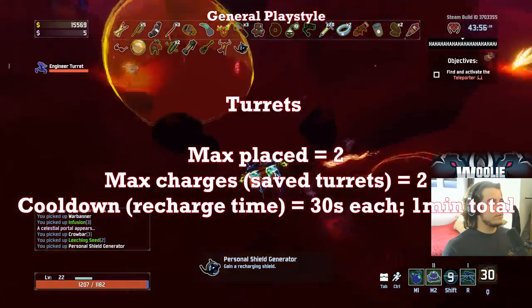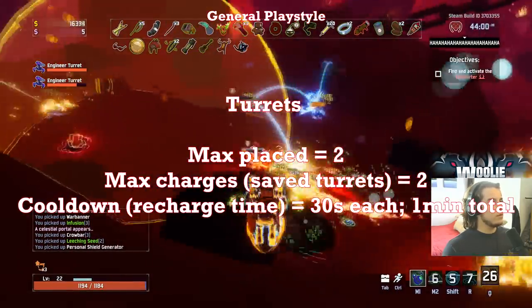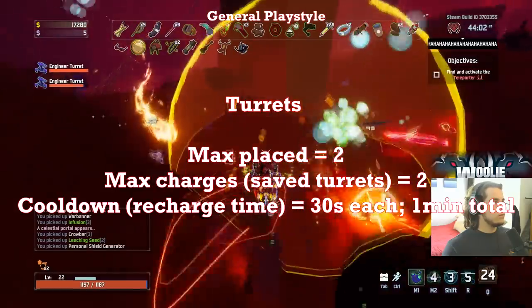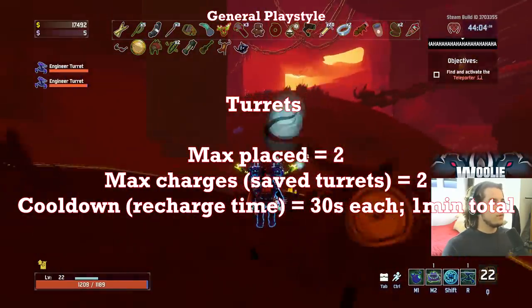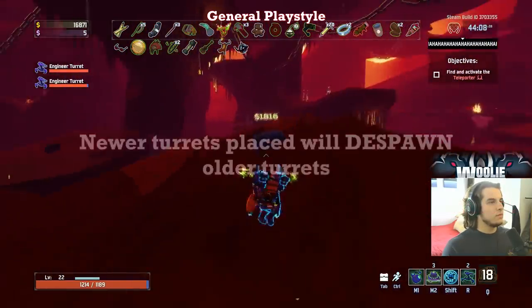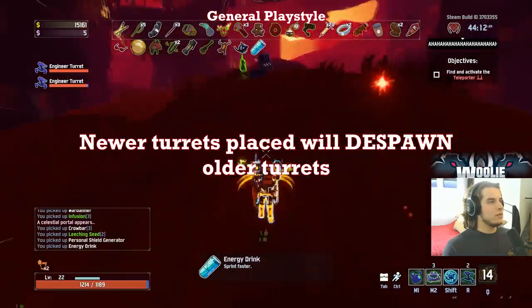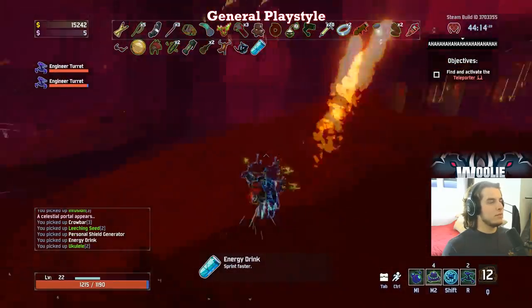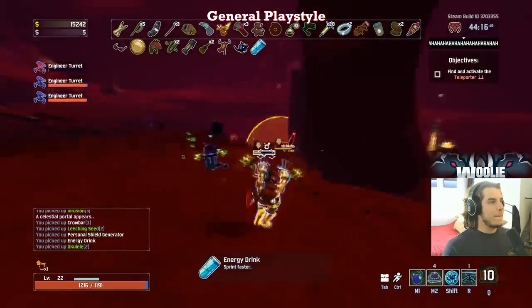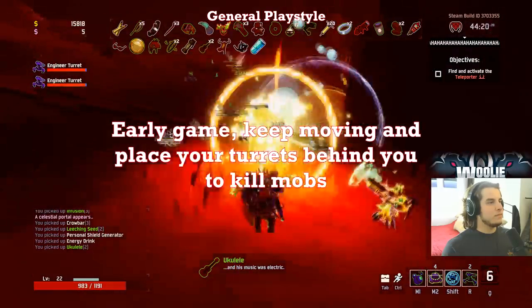You can only place two turrets at any given time and store a maximum of two. They take 30 seconds to recharge, but do recharge even if your current two are alive and placed, meaning you can place two turrets, wait a minute, and immediately have two more turrets to place whenever you want. The newest turret will overwrite the oldest, so keep that in mind if you're trying to hold down a specific area. Understanding when and where to place your turrets is essential. Generally in the early game, you'll want a few mobs to spawn while you continue moving and scouting the map, and then place the turret behind you and let it take them out.